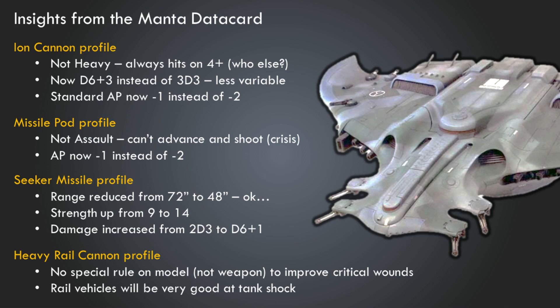The AP on the Missile Pod is also reduced from minus two to minus one, which is consistent with language from Games Workshop about AP reductions across the board. For the Seeker Missile, we see the range reduced from 72 to 48 inches. I don't totally get that — the reduction in Seeker Missile range seems a bit out of left field, though functionally it doesn't make much difference most of the time since you'll usually be within 48 inches.